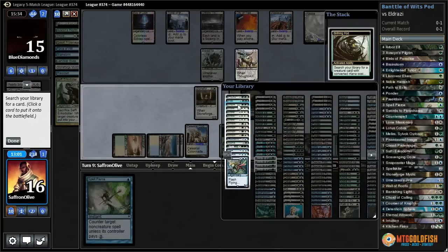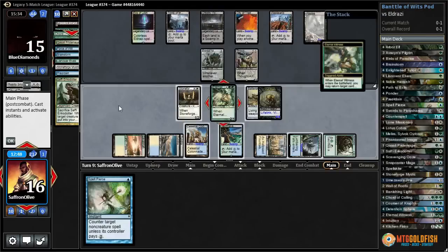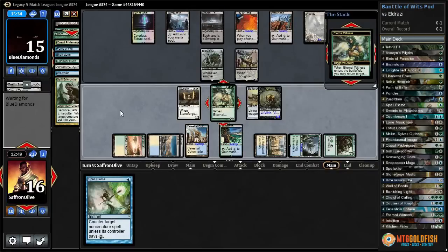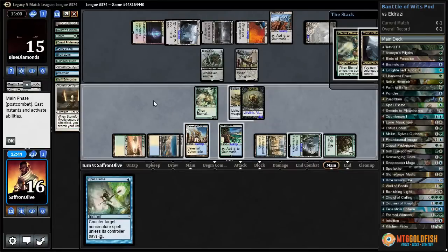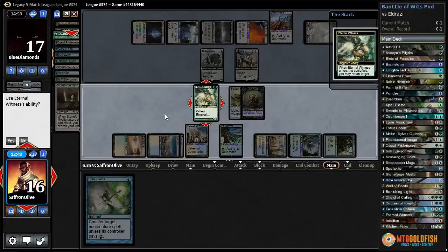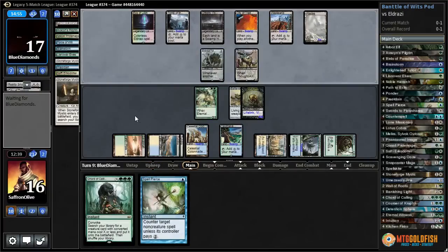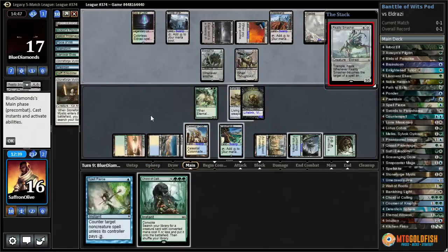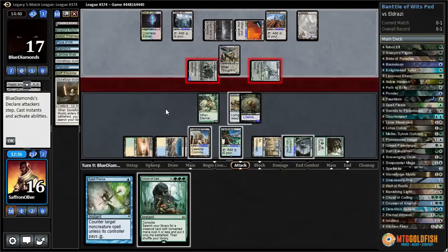Get Eternal Witness — actually let's just get Chord of Calling. I think we can live this turn with what we've got set up, and then we can Chord. Dismember on Stoneforge — sure. We got double removal spells, we get back Chord. We can't cast it right now, but hopefully our opponent doesn't draw something crazy. We're up to 16 so we're not really in danger of dying.